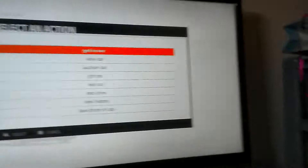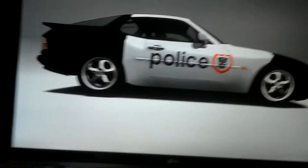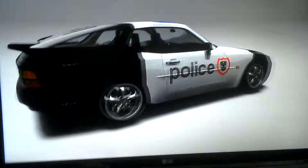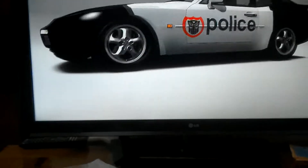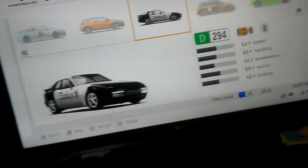Now we've got Prowl. This is Prowl. He has the police department shield with an Autobot logo on it. He doesn't have blue and red lights — he just has blue lights. He's a Porsche with a police car design.